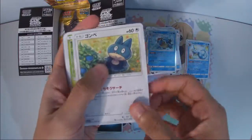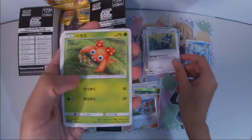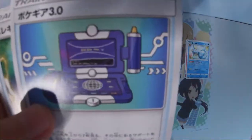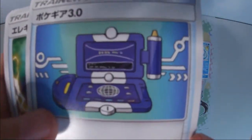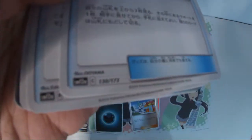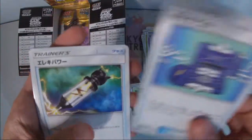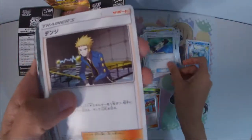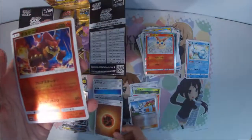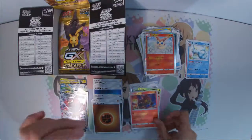We only have 10 booster packs here. We got Munchlex and Parasol Stick. Looking at the trainer cards here — there's an illustrator called Oyama who has apparently redrawn a lot of staple trainer cards in these booster packs. We got Incineroar GX, energy, and Mirror Volcanion.